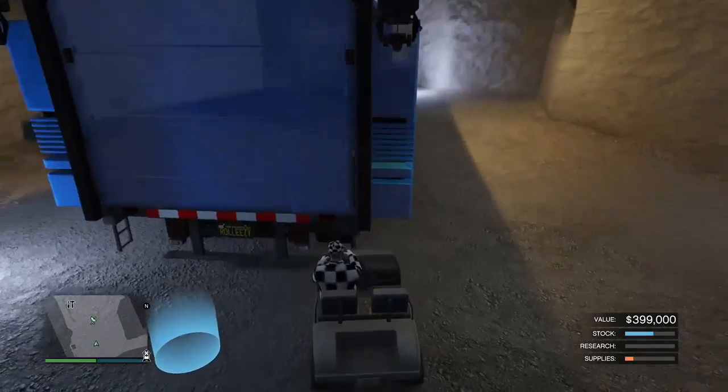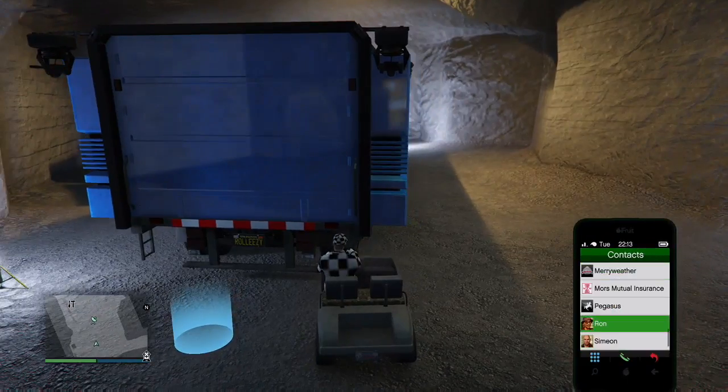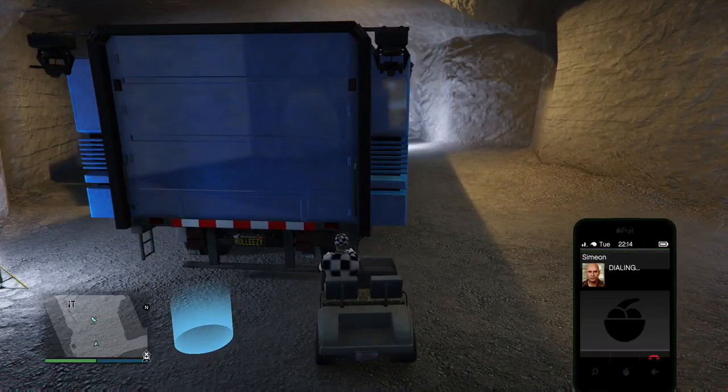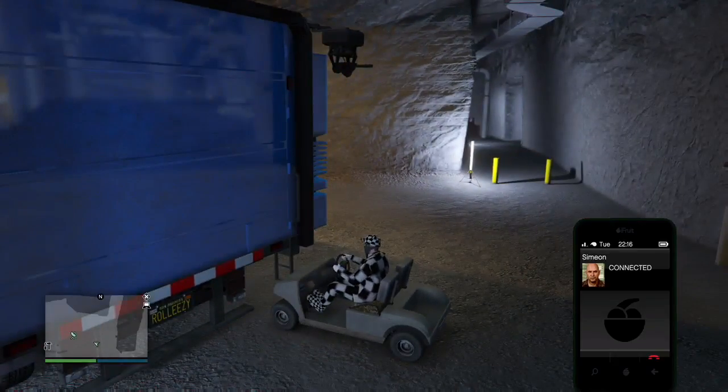The free Elegy is already inside the MOC. You want to go ahead and drive up like that — I tried driving all the way up and actually hitting the MOC. Now go ahead and request a job from Simeon, Martin, or Gerald — it all works, it's all the same type of thing.